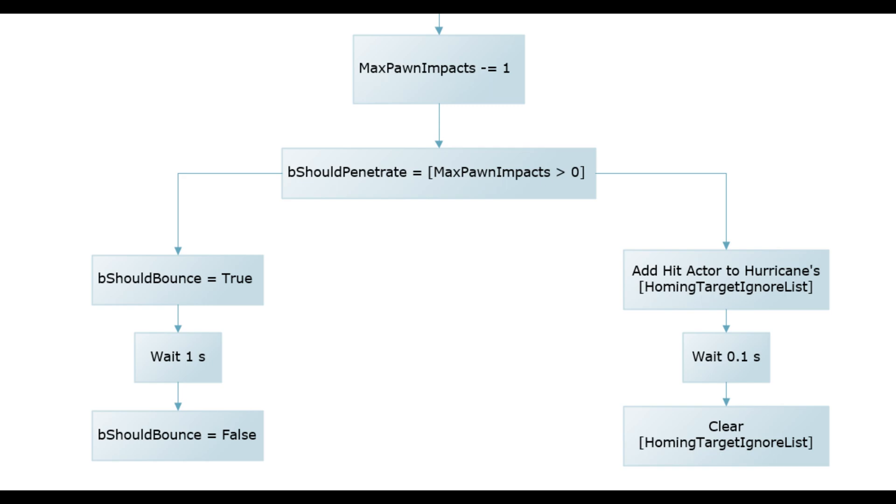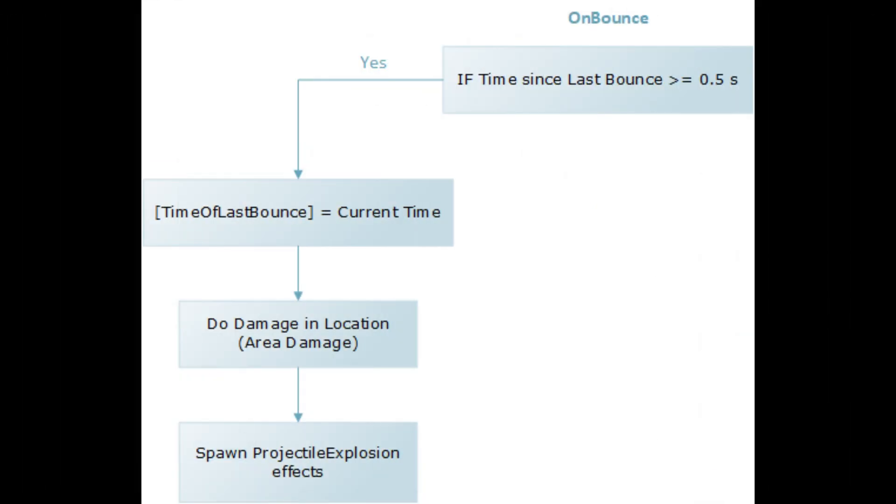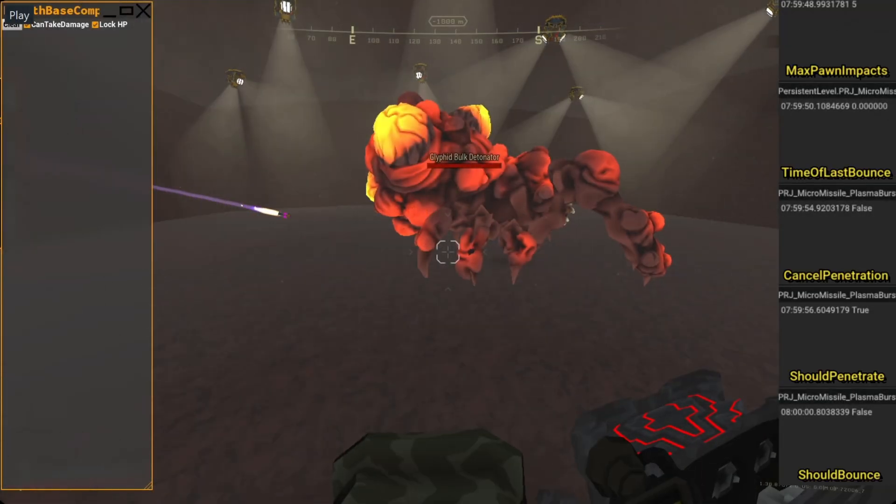That event gets caught on penetrating hit. However, since the missile acquires the ability to bounce, it always decides to not penetrate but to bounce off the creature — bounce has priority over penetration, and thus it never penetrates and only bounces around creatures. Additionally, there is no unbounce event as such. What it does is upon every bounce, it checks if the current time minus the time of last bounce is equal or greater than half a second. If so, it reassigns time of last bounce and does area damage at the missile's current location. So let's see what's happening.